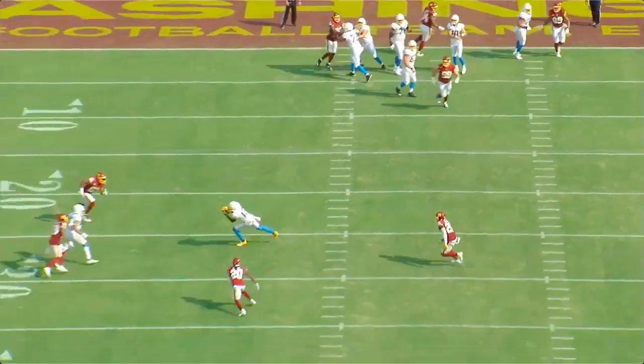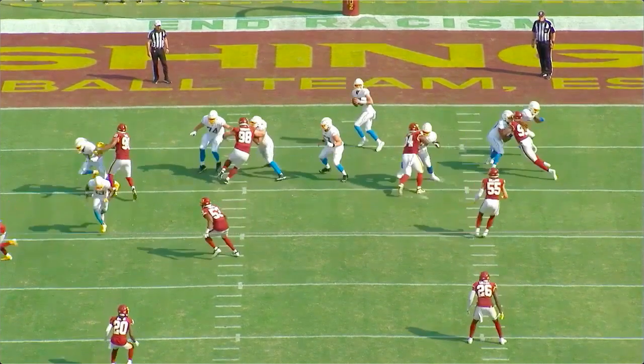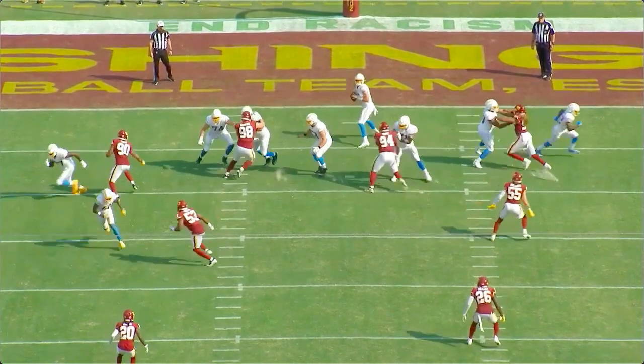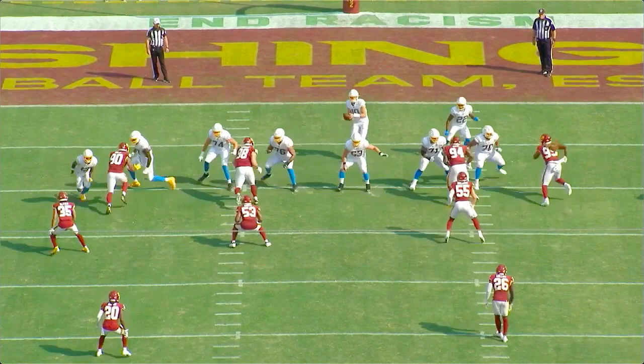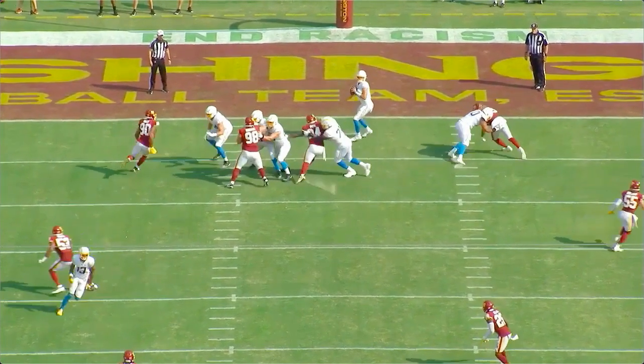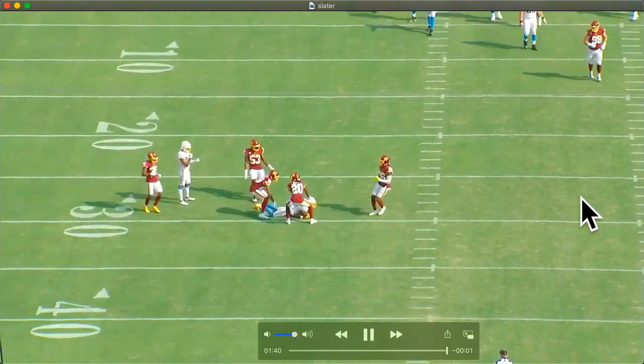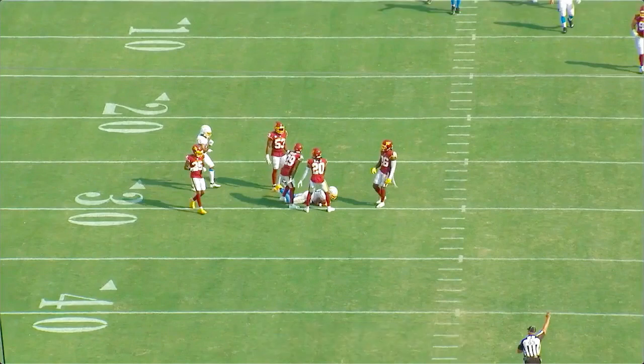And here versus Chase Young — I think his last rep versus Chase Young of the game. Hands inside, though Chase Young's a little too close to him. Extends. Chase kind of does that bull-and-pull, which makes him lose his balance, but good job recovering — puts that hand on the hip and pushes him around the pocket. All in all, a really good debut for Rashaun Slater. He had a better debut than Andrew Thomas, Mekhi Becton, and Jedrick Wills last year. Subscribe and like the channel — more Rashaun Slater stuff as the season goes along, and probably a Penei Sewell breakdown combining weeks one and two. Appreciate you guys, see you on the next one.